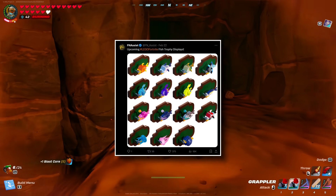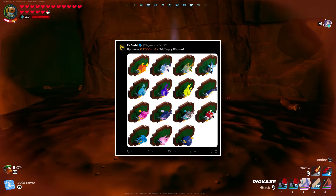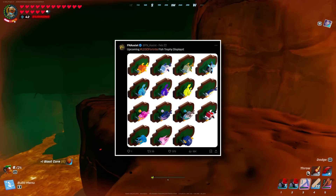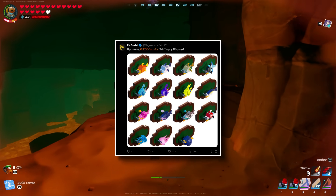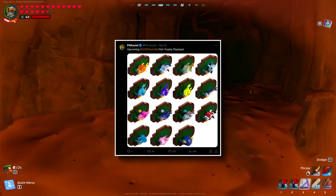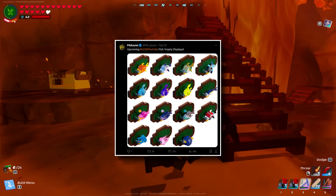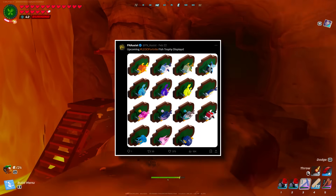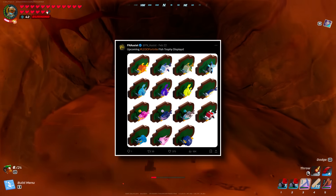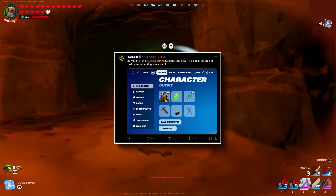Another upcoming item is a fish trophy display. I'm not sure if this was intended to drop with the Gone Fishing update, if it's an unlockable we don't have yet, or if it simply hasn't been added to the game. What it does is let you use your legendary fish to mount them on a wall as a decoration, which would be really nice for beach houses and the shore biome whenever that gets released.